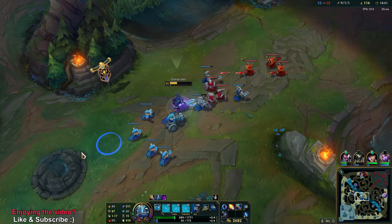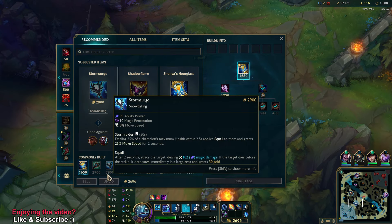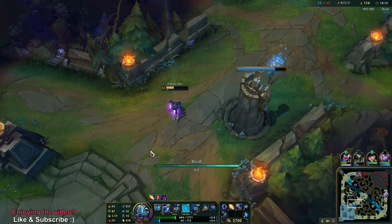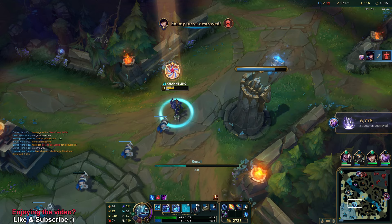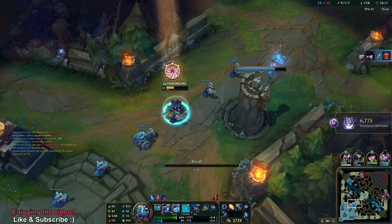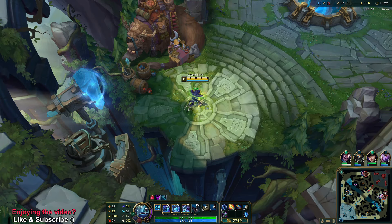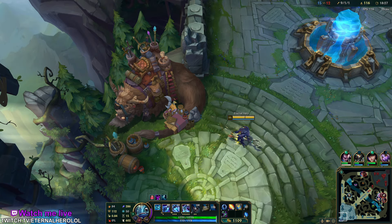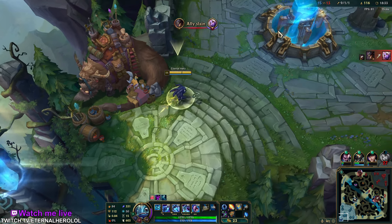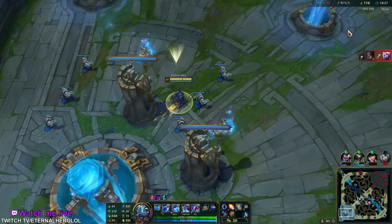Since Fizz can struggle with mana with this build, some people actually play a mana item on Fizz. We're going to finish the Hourglass, and next we go Shadow Flame. You can also go for Rabadon's Deathcap, but I didn't have enough gold for this item.